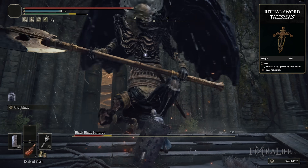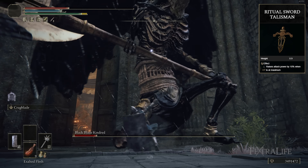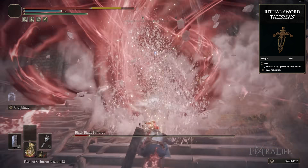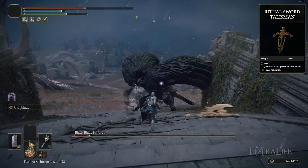If you want, you could replace the Great Shield Talisman with something like the Ritual Sword Talisman to further increase your damage, since you don't tend to get hit very often with this build because you are blocking and block countering so much. But sometimes you do trade in boss fights because you have to play aggressively to get stance breaks. So I find that during boss fights something like this is better, or maybe even the Dragon Crest Great Shield Talisman to further increase your protection.